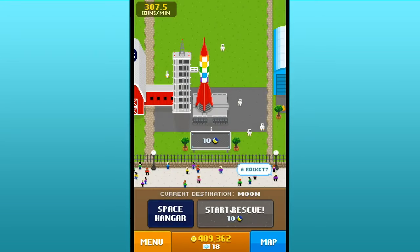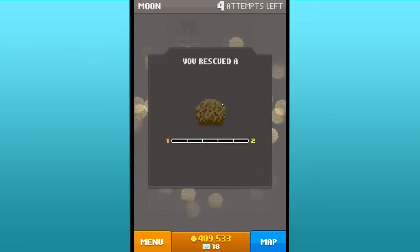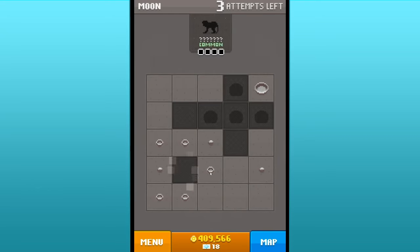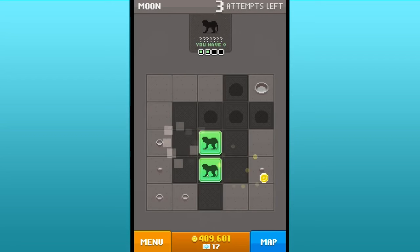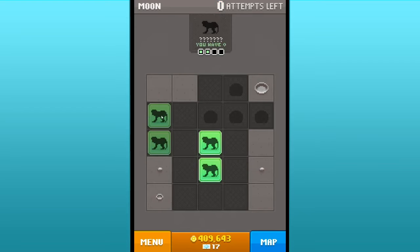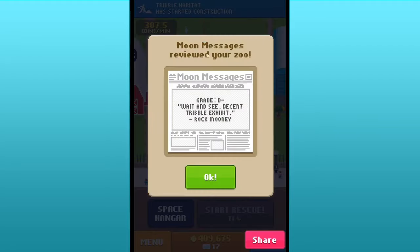Can we go into the space hangar? Can we go to the moon? Oh my gosh - this is our moon rescue mission! What did we just find? Oh my gosh - we got a tribble! I love tribbles! I can't believe we got a little tribble - are we going to get a little space monkey now? I want to buy five more attempts - this is worth it because it's so hard to get this little guy. We rescued a tribble! Moon messages reviewed your zoo - grade D minus. 'Decent tribble exhibit' from Rock Mooney.